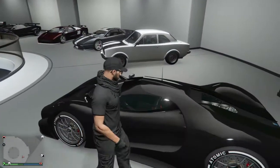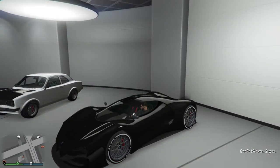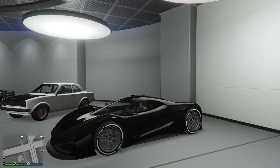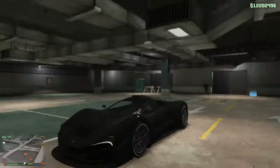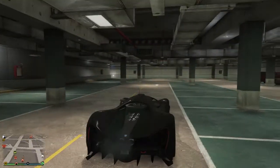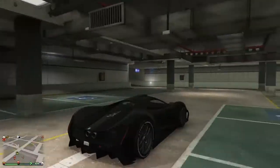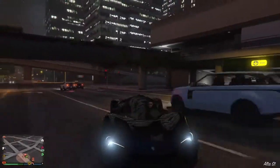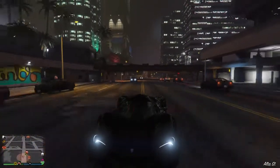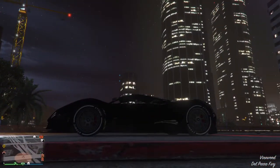Today we're gonna be checking out this beautiful car. Probably later on today or tomorrow, depending on what I have to do, we will check out the other vehicle. But right now we're gonna be doing the most expensive one. I did not look at this vehicle yet - I just got inside the garage to check it out and this thing looks beautiful. The back, I love how the lights look - the lights kind of look like a McLaren, as well as the front a bit. I'm gonna keep the rims as you guys see here, these rims look beautiful.